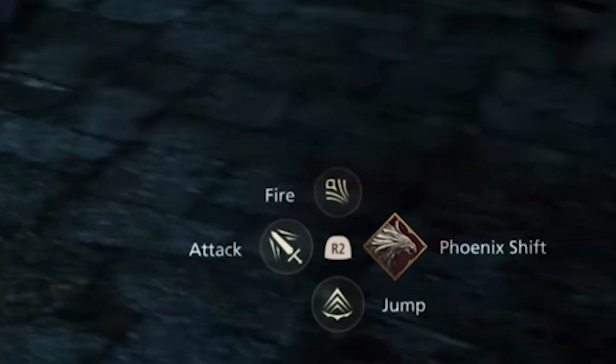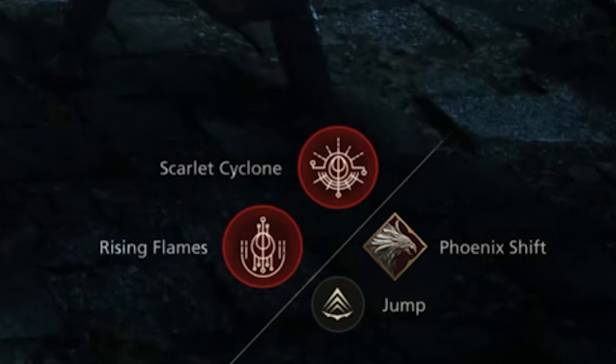Lastly, let's look at the bottom right. We have attack, jump, fire, and phoenix shift. These are most likely mapped to your X, square, circle, and triangle buttons. Holding R2 I believe will bring up this set of options which we see in the next scene, and this changes your square and triangle options to rising flames and scarlet cyclone.